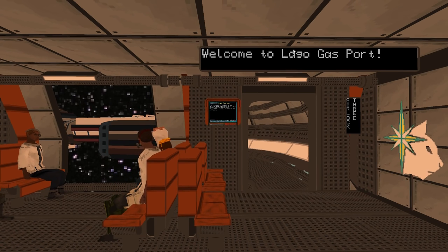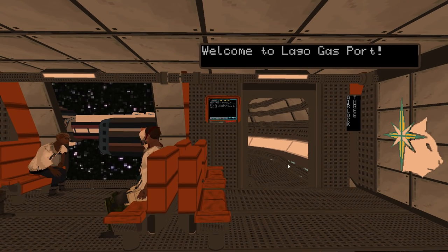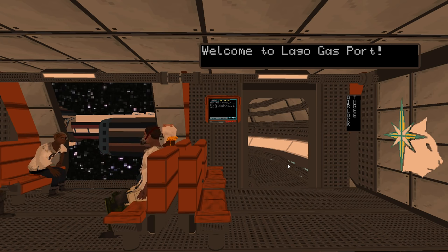We're at Lago Gas Port, a star base out in space. There is a bit of a story here: we were part of a colony ship convoy that went through a wormhole to jump to the next system. We got lost in some sort of time dilation, and showed up 45 years late. The system's been colonized, and now we just showed up.